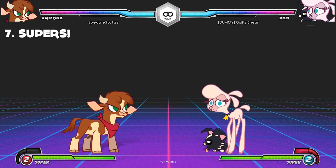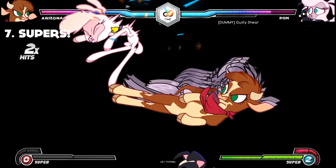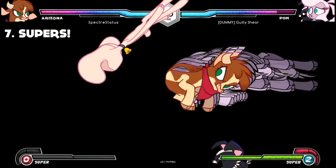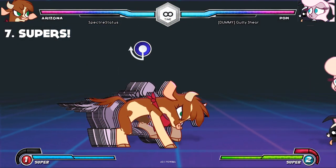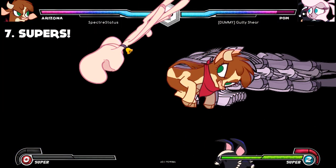Here's something more advanced. After you hit with your super, you have the option to interrupt it to apply an enhanced super, also called a level 2 super. For most characters, this input is quarter circle back and two attack buttons. Using your level 2 super spends an additional bar of super meter.